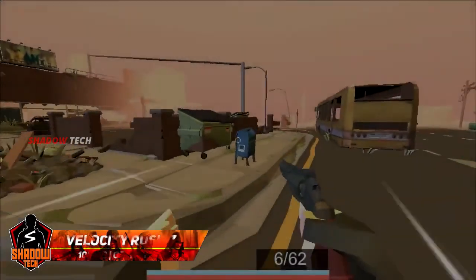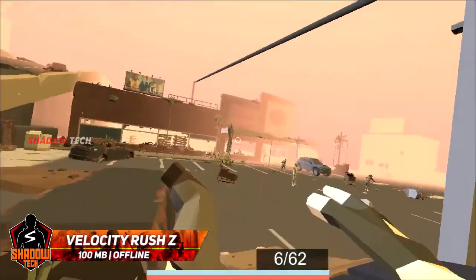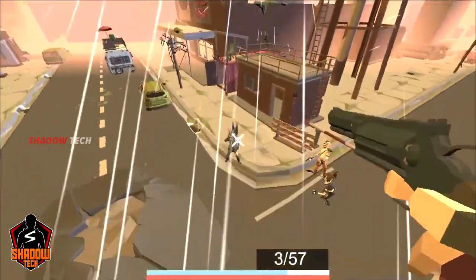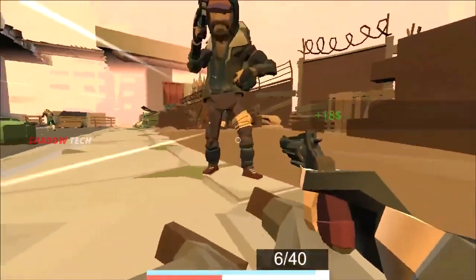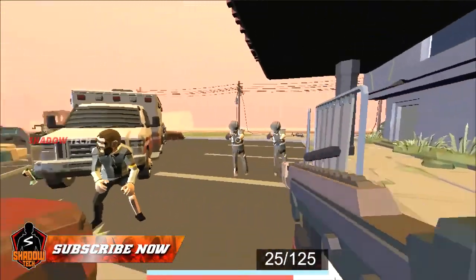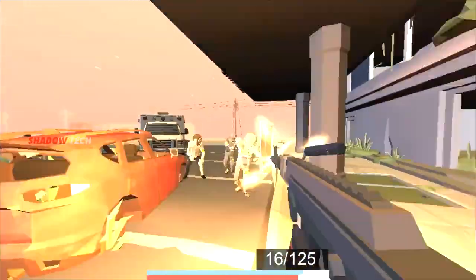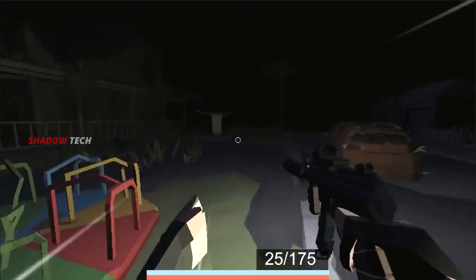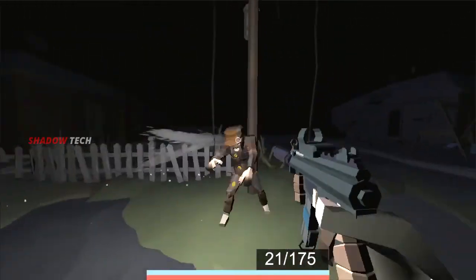In this list, number 10 is Velocity Rush Z. This game is 100 MB and this is a FPS shooting game. This is a WAPN world zombie game — you can survive and play it. This is an open world where we can do free exploration. This is a parkour game — you can jump on walls. You can play with missions and levels, and upgrade the guns and gear.